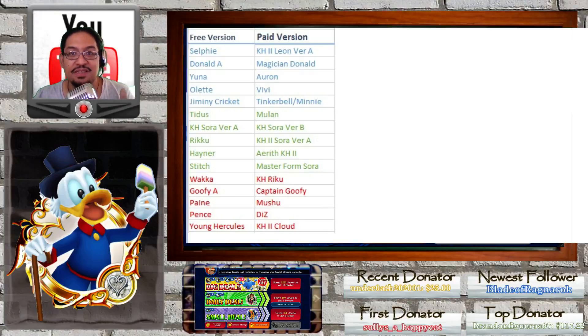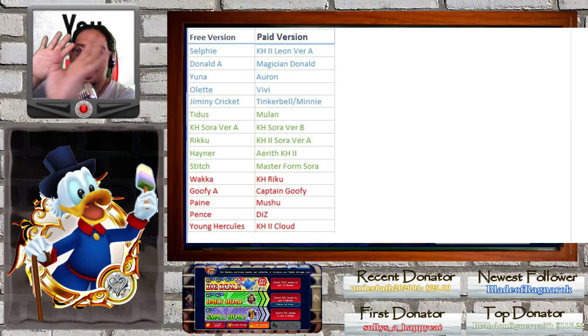The comparable versions are: Selfie to KH2 Leon, Donald Day to Magician Donald, Yuna to Aaron, Olet to Vivi, Jiminy Cricket to Tinkerbell, and Mini. Now, Olet, Hayner, and Pence are comparable to Vivi, Eric, and Dis — they both raise strength — but Vivi, Eric, and Dis are way better because they boost strength for one entire turn, while Olet, Hayner, and Pence only boost for two hits including themselves.